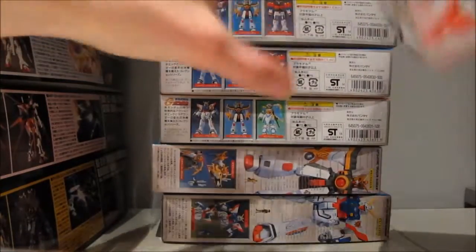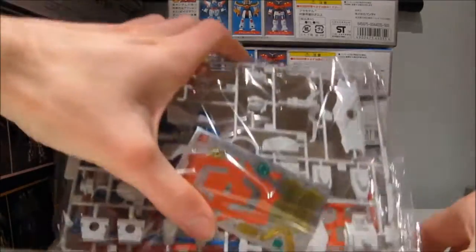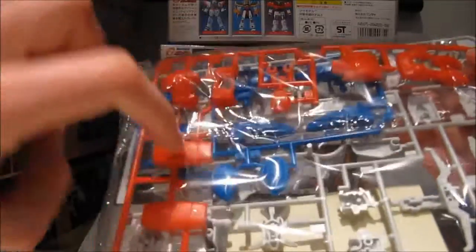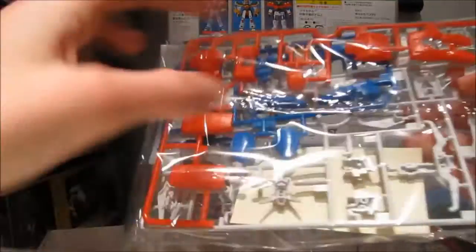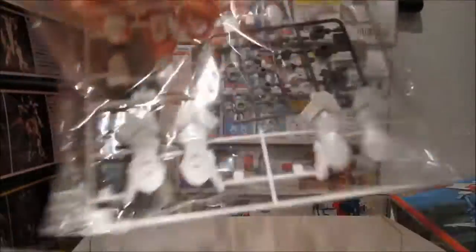The final one is the Rising Gundam — this was the one I had the most hopes for. Let's see what it's going to be. A white spear. The spear is entirely blue on the box. I don't know, maybe put it on the blue part of the runner that still has plenty of space left. But no — why not just put it on the blue part of the runner? There's still plenty of space left. Logic does not apply to these old 144-scale kits, obviously.